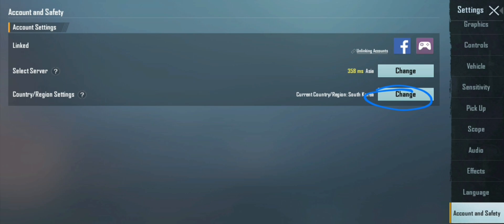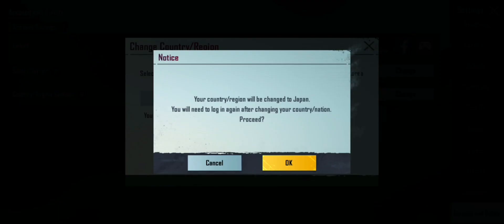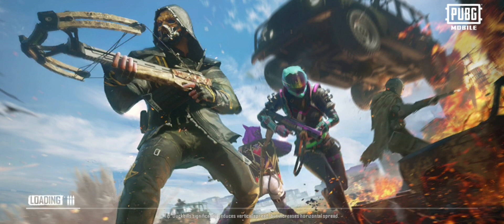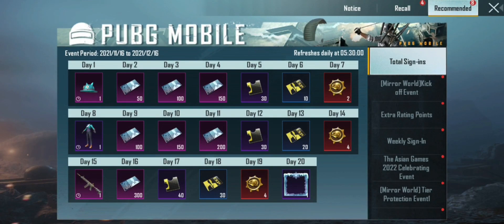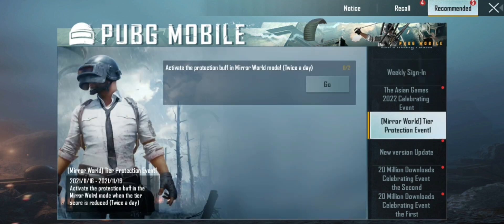You can then click on it and use the VPN server. You can then use the account for your account. I am going to log in to the game. I am going to wait and then log in to the game.